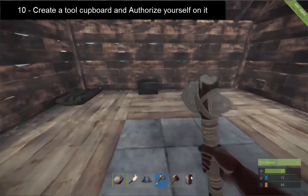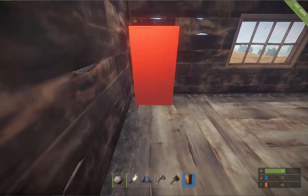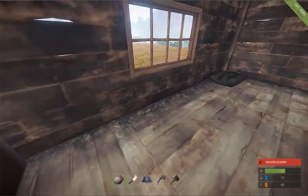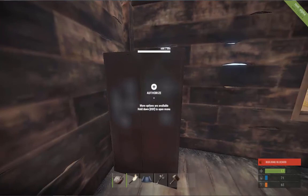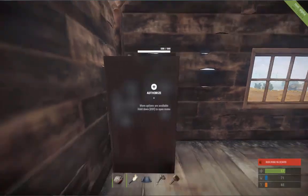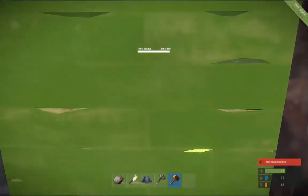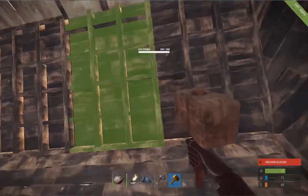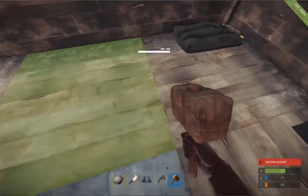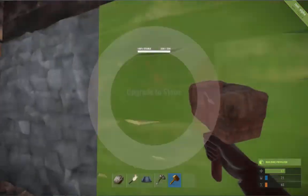Craft it, put it in there, and put it out of the way of people so they can't touch it - even better, so they can't see it. Put it over there. Now bottom right corner says building blocks - authorize, press E. If you deauthorize, it says you've got building privileges. If you didn't have building privileges, you wouldn't be able to do things like right click. I can't right click that - I can heal it but I can't right click it. So my building privileges are gone: I can't remove, change, or upgrade anything. As soon as I get building privileges, I can right click absolutely everything I want.